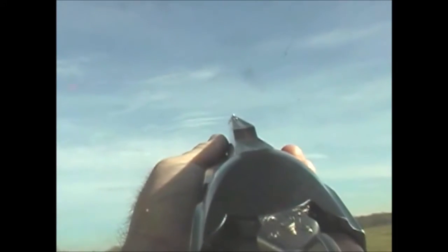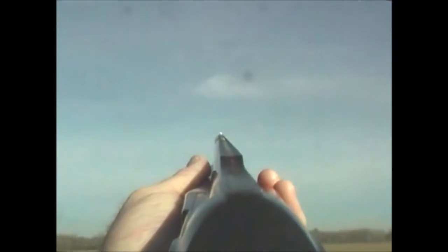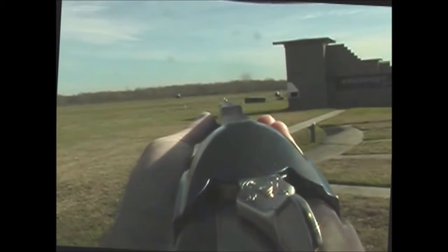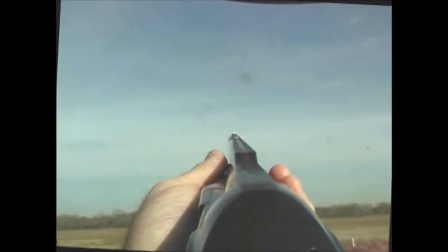Station two, high house — hold point, peripheral vision, shoot his nose. Low two — hold point, eye shift, foot and a half to two feet of lead. Let's shoot the pair, thinking about the cadence: hold point, peripheral vision, bang, bang.